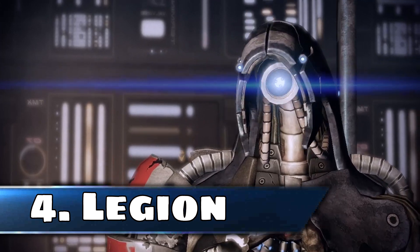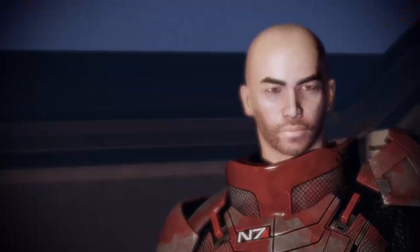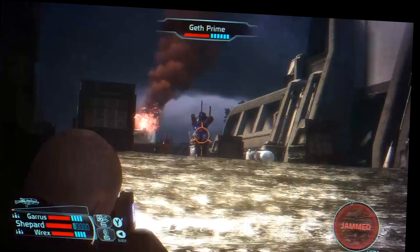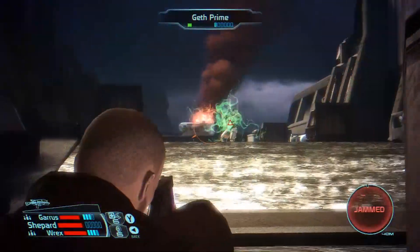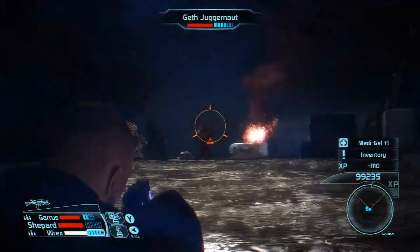Legion is a Geth and having him — it — join your crew is a great way to see the Geth side of their war with the Quarians. There's always two sides to every story and placing you in the middle to decide who is right and who is wrong is one of Mass Effect's best qualities. In Legion's loyalty mission you get to revisit the awe and mystery of the Geth that you felt during Mass Effect 1. At that time you knew very little about them — only that they were machines created to serve as labourers and tools of war, and that they rose up against their masters and became self-aware. As far as you were concerned they had joined forces with Saren and therefore had become targets for your well-placed rifle shots.